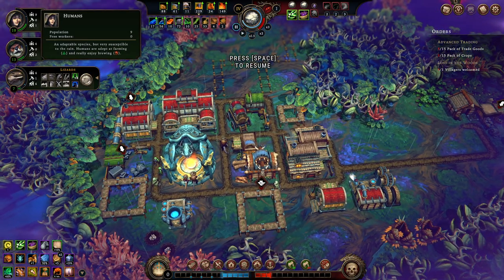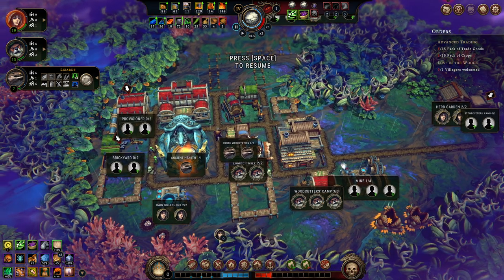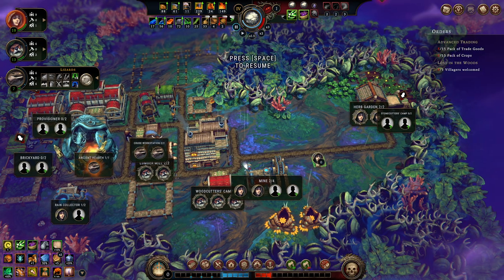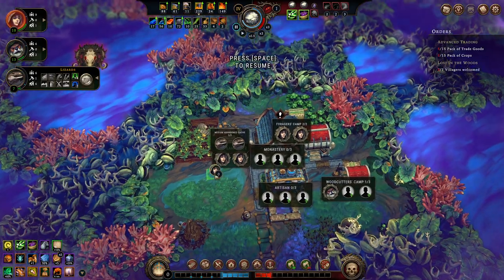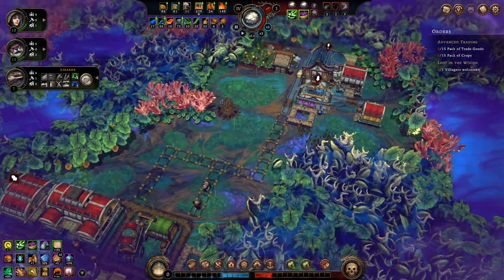What are all our people doing? Crude workstations, rain collector — I can take one out of the rain collector, I don't need that there. Put you in the mine. Medium abandoned cache — that'll finish itself in time. Let's resolve everything else.